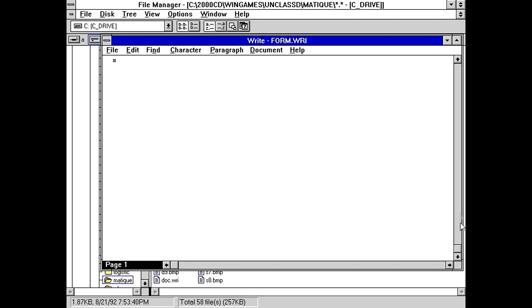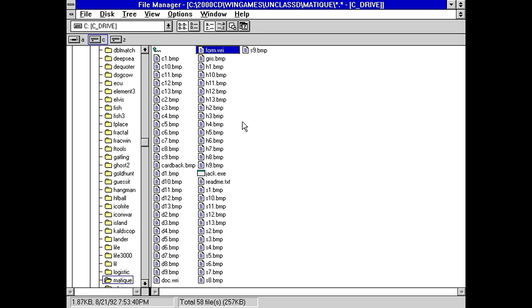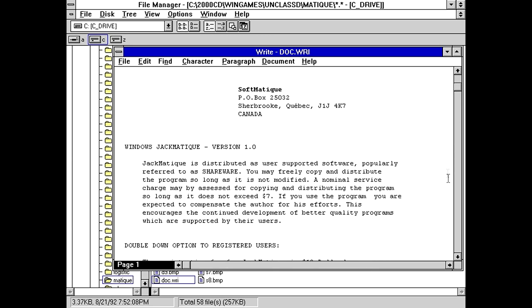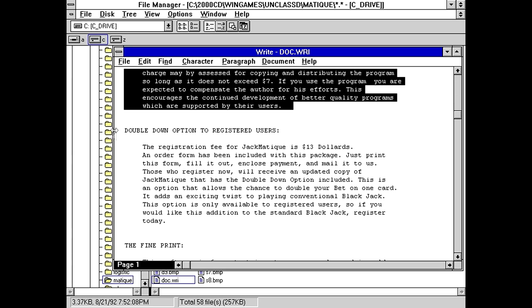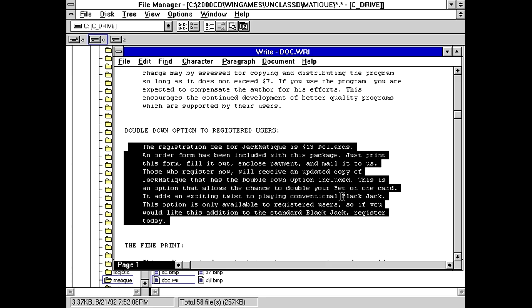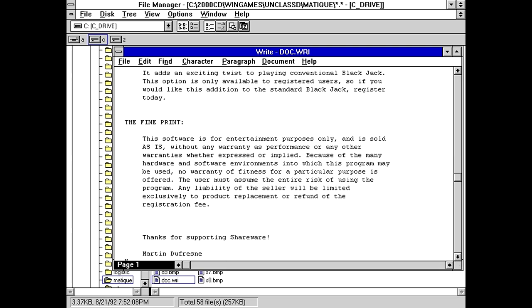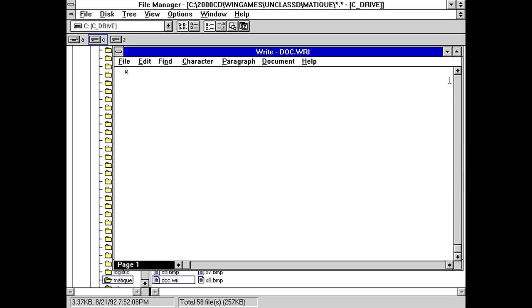The form here is just a registration form to spend $13 on this. You need some kind of instructions with your game. There's a doc.write file hiding in the corner down at the bottom — but there are no instructions in this file either. This is just an explanation of the shareware concept, followed by more registration stuff. It says it adds an exciting twist to playing conventional blackjack. So is this just a blackjack game? It could have said something about that. Not everybody knows how to play blackjack, which means you should still have some kind of instructions — and this game has none.